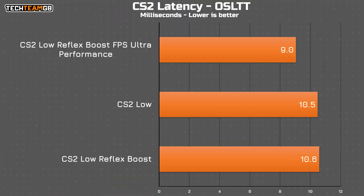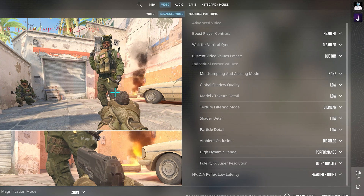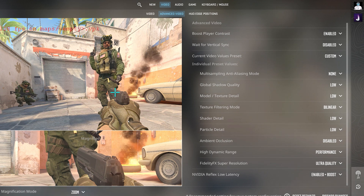Moving back to the low preset, I thought it'd be interesting to change the FSR settings to ultra performance, up from the balanced mode that the low preset normally uses. That drops the results by 1.5ms, and at least at 1600p it doesn't harm the image quality too badly — so it's a perfectly usable setting and the best results so far.